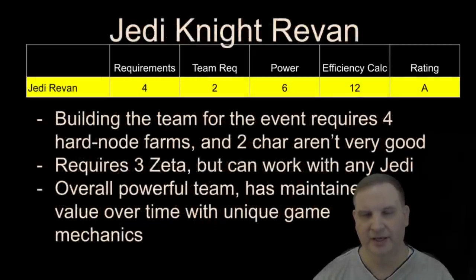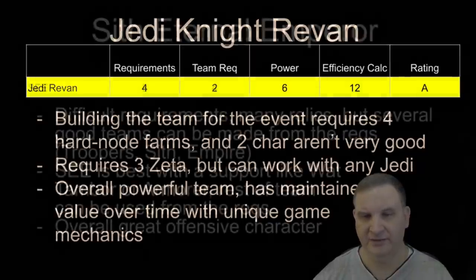Jedi Knight Revan is similar, pretty much the reverse of Padme. There are a little harder requirements to meet — four hard node characters, although represented on two different hard nodes, so it's not quite as long to farm them out. Two of the characters aren't that great, so it is a little less appealing to build the requirements for Jedi Knight Revan. But once you get him, you can work with pretty much any Jedi — you'll have four Jedi pretty easily from just about anything you do in the game, and just putting them with Jedi Knight Revan already makes a decent team. This team, like Padme, has maintained its viability for a long time. Because of the mechanic where Revan can ignore taunt, mark targets, and get behind enemy lines, we believe this character is going to be relevant for a long time to come. Again, a highly efficient character to farm up.